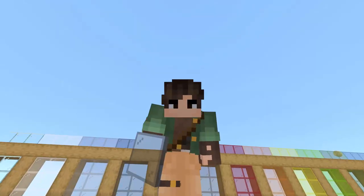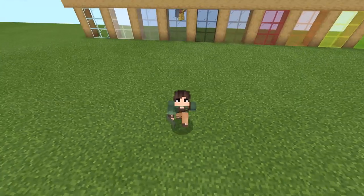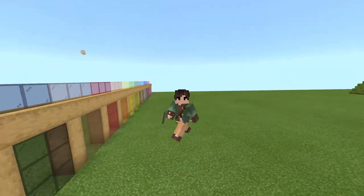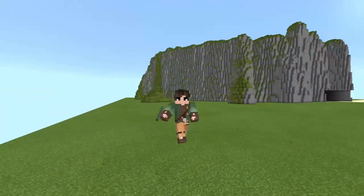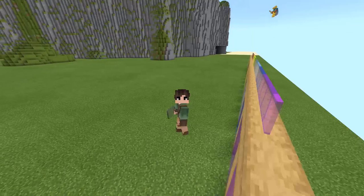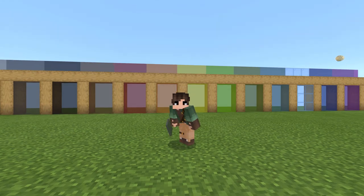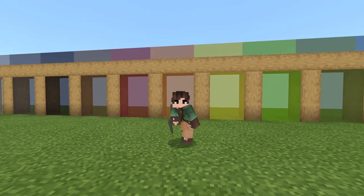When you're building something out of glass in Minecraft, don't you just hate those little borders that go around every single glass block? It's really annoying, and it really ruins some pretty cool builds made out of glass, such as glass domes and stuff like that. Well, today we're going to be looking at a texture pack that fixes this. This is the Borderless Glass Pack for Bedrock Edition.